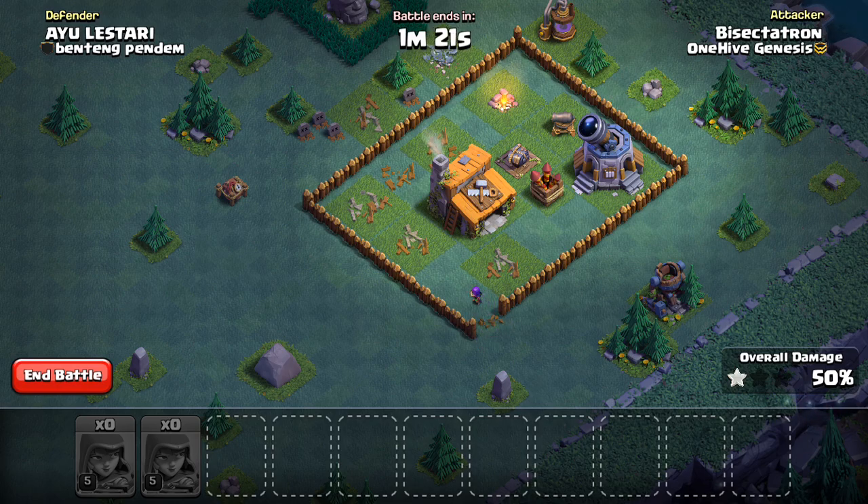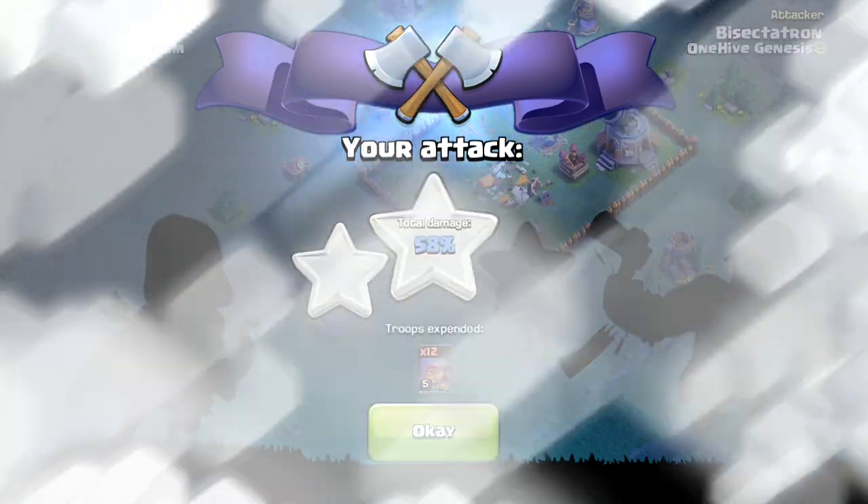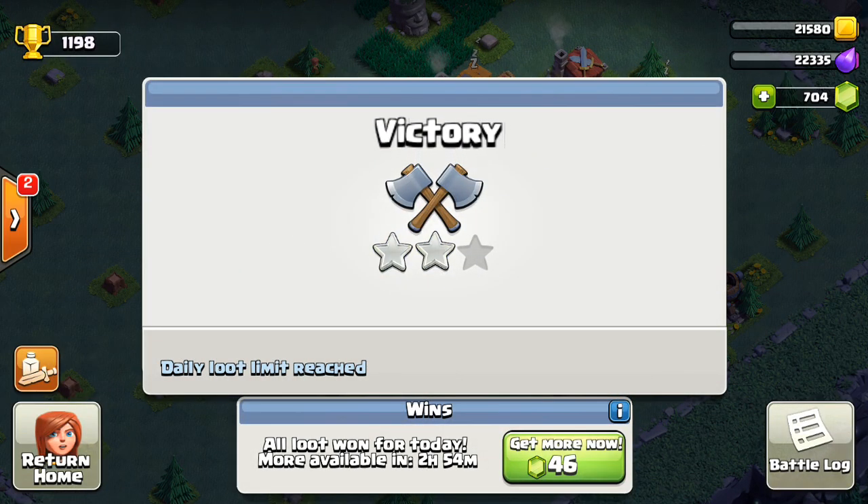So it will also be able to snipe buildings very well and you can get 50% pretty easily — maybe even the Town Hall here. Yeah, we're going to get the Builder Hall. Unless this guy is an insanely good attacker, I doubt he did much against my base. Let me plug my computer in real quick — it's getting low on battery. There we go, computer plugged in, that's how I record. We got 58% two stars — I will take that any day of the week.